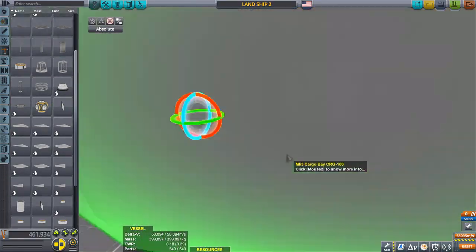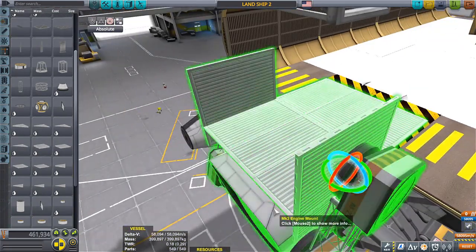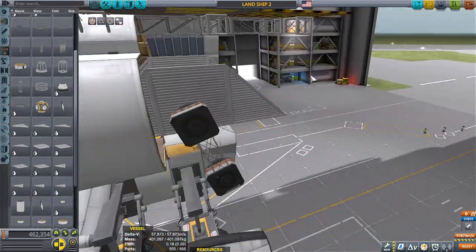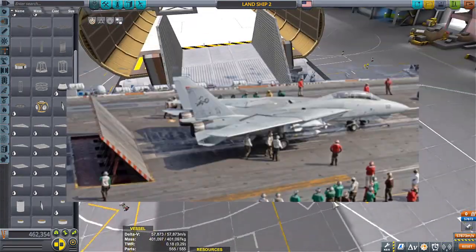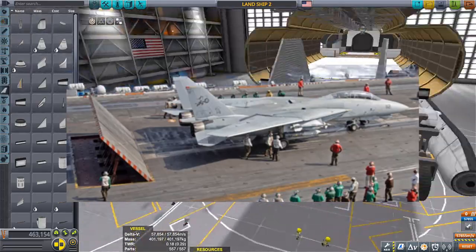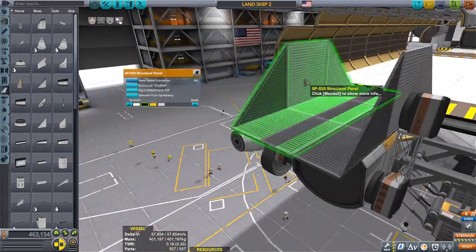Someone suggested putting blast shields — like on a real aircraft carrier, just before a jet takes off, a type of blast wall comes up behind the engine and helps it take off by allowing the thrust to push against something. I thought that was a cool idea, so I might go ahead and do that.